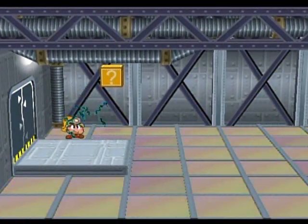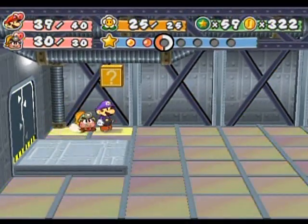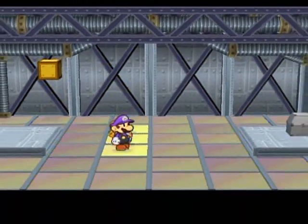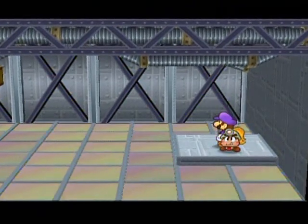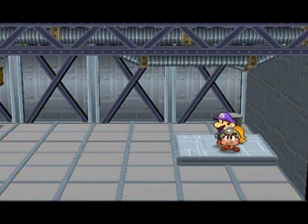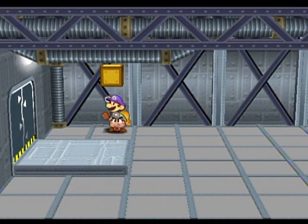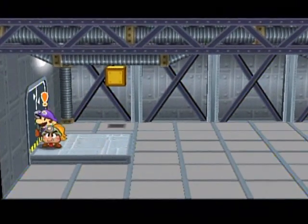If you touch the wrong floor panel, you get electrocuted and sent back to the start of this room. Super Shroom — right here. We go down and back up when we hit the corner, and inside here it contains the elevator key. Now the floor is no longer booby-trapped, so if you had a pattern you weren't able to access this box before with, now you can, because none of the floor tiles are electrocuted anymore.